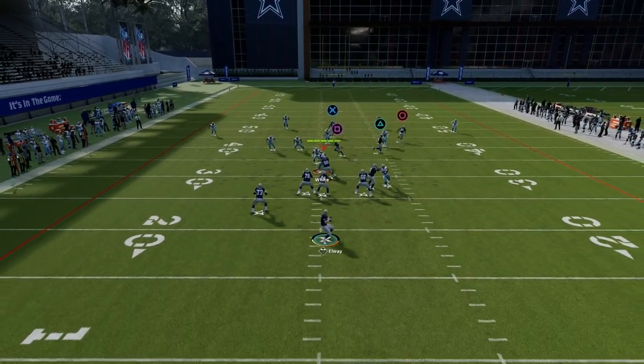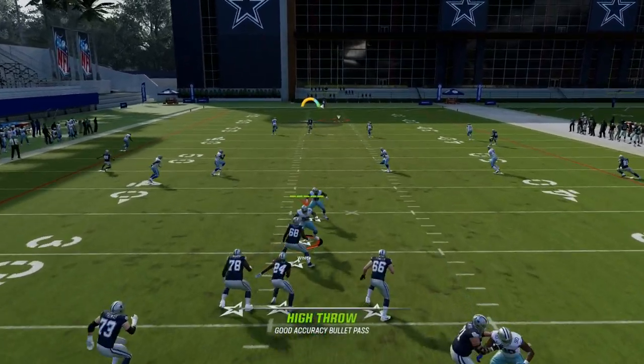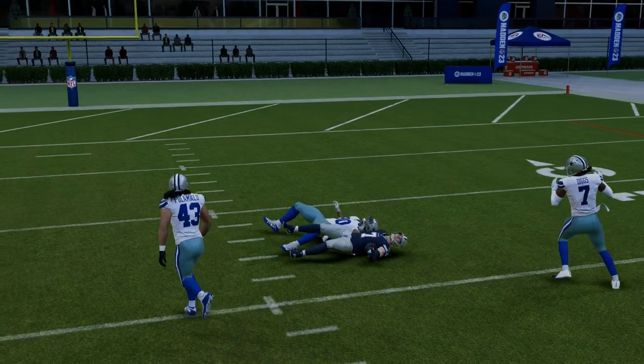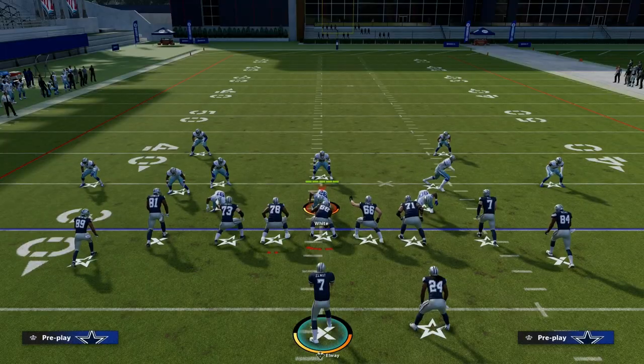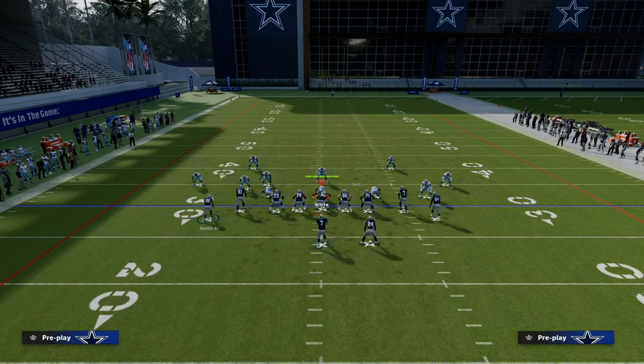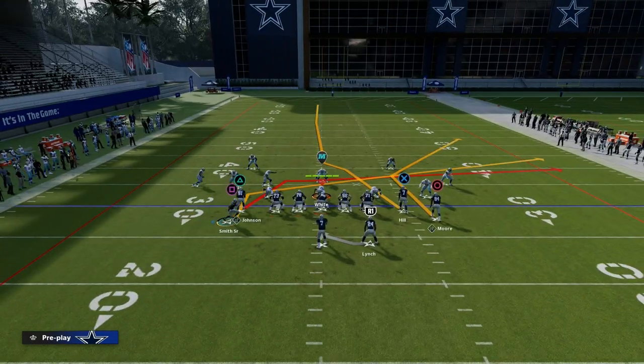Against Cover 4, we're going to highball and free-form it away from that safety on the right side. As you can see, we're able to complete this over the top of the Cover 4 defense for a pretty big gain. So we're able to attack man coverage well with this, and we're also able to attack different types of zone coverage.